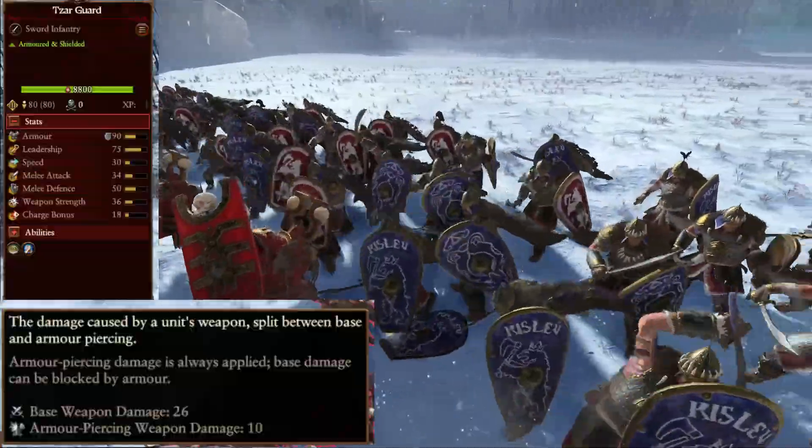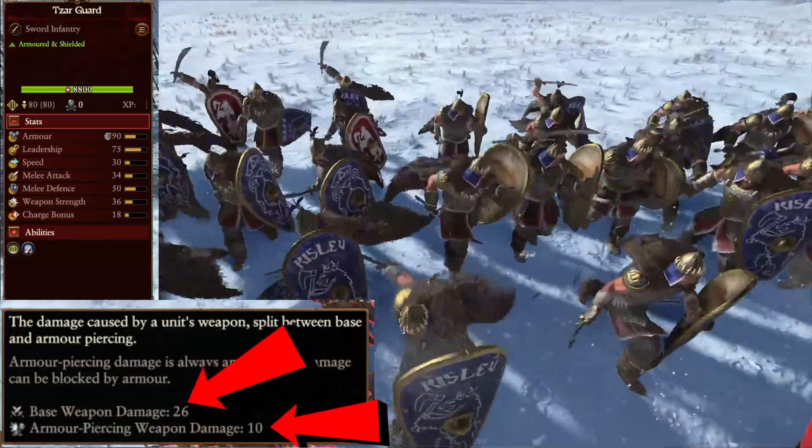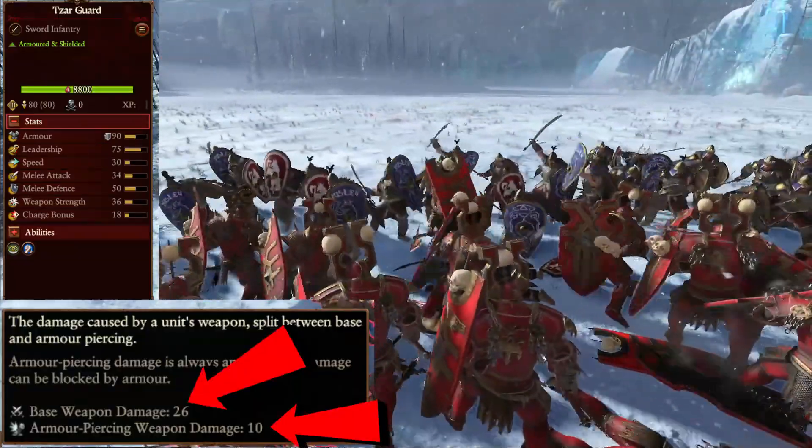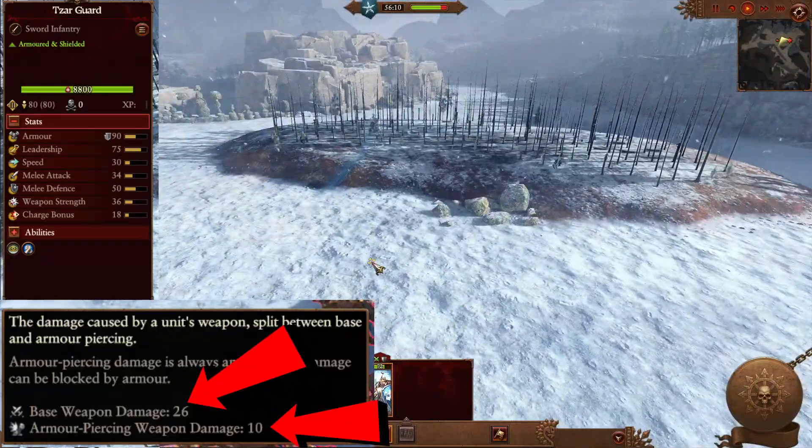Let's calculate the damage Zarguards will do in Scarborough Wars of Khorne. We can see that they have 26 base weapon damage and 10 armour piercing damage. No matter the armour the target adds, the armour piercing always goes through, but the armour will affect the base weapon damage.